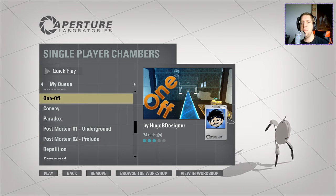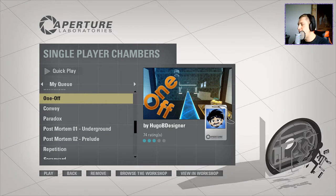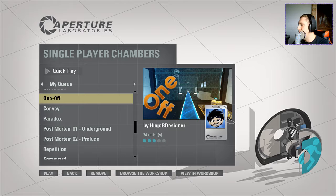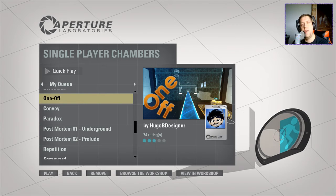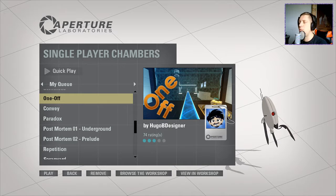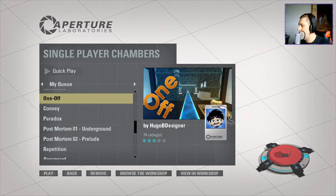Hey guys, what's going on? It's Huckie. Welcome to a brand new video. Today we're going to play a one-off map by Hugo B designer. Looking at the description, it looks like he has adopted the Tolby portal gun on/off concept, so I am looking forward to this. If you're new to the channel, don't forget to like and subscribe.